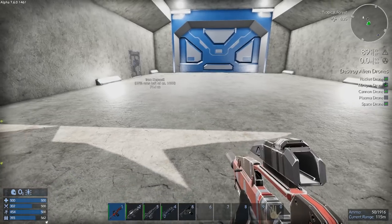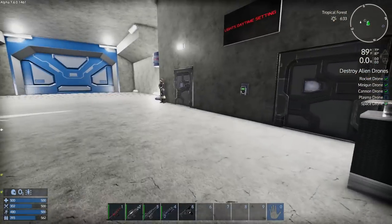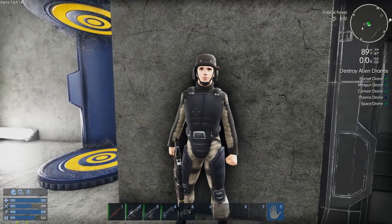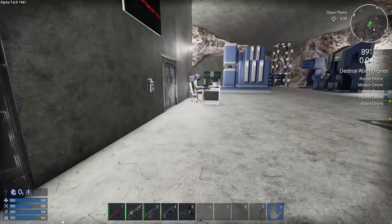Another thing I wanted to show you guys is right here — we've got a couple of new crew members. Over here we've got the guard. The guard's name is Kevin. Hello, Kevin, how are you doing? You're ready with your pulse rifle — you got to guard this, bro. Don't let anybody in over here.